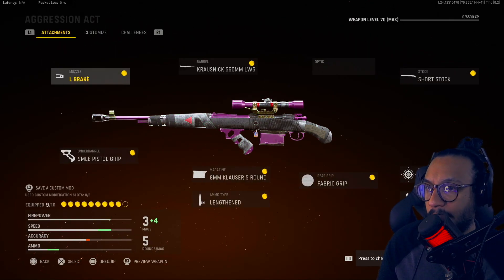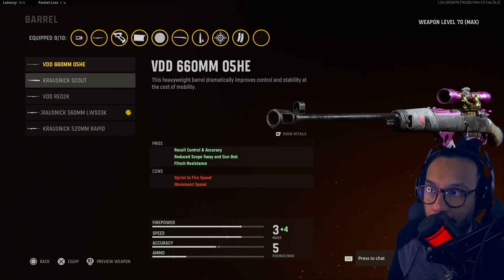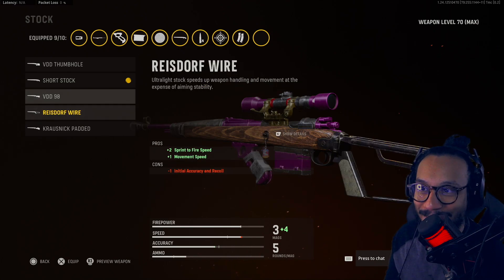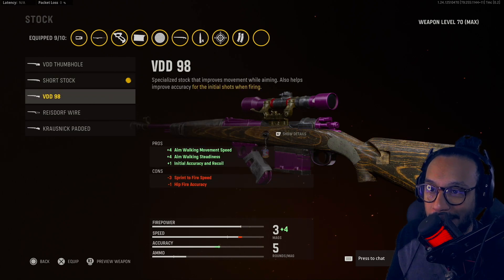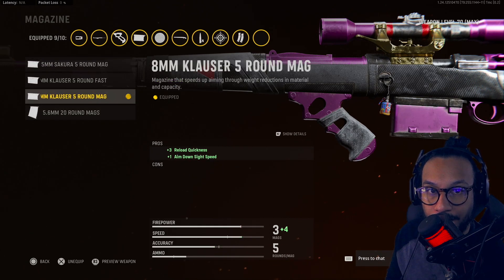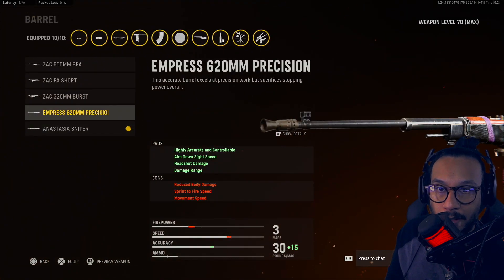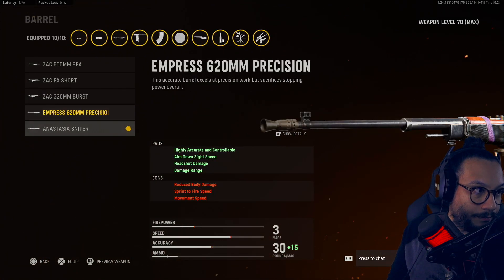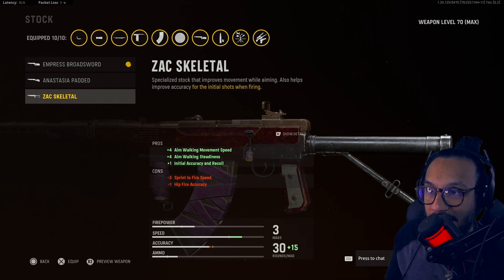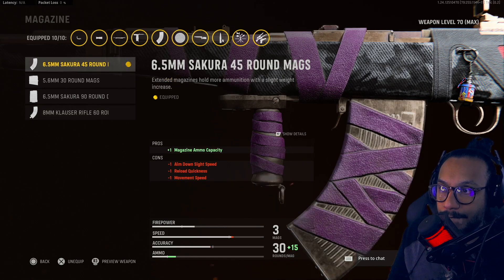I know you guys always like to see what happens if you change some of the attachments, so I'll show you — changing the stock on the Kar98 completely changes it, not too bad though. And on the Automaton as well — yeah, changing attachments does change the look quite a bit.